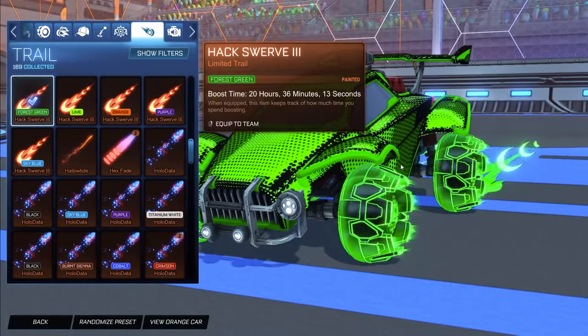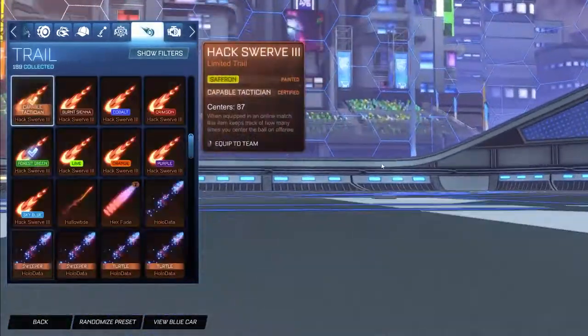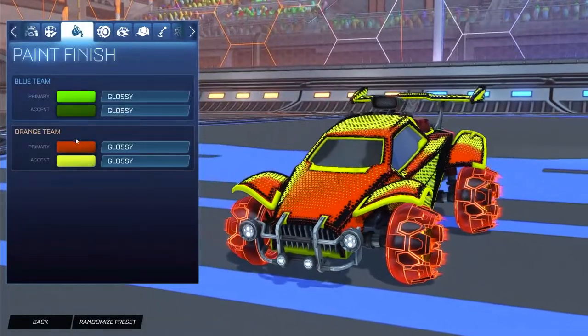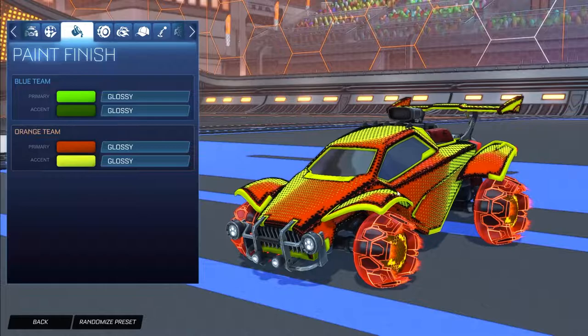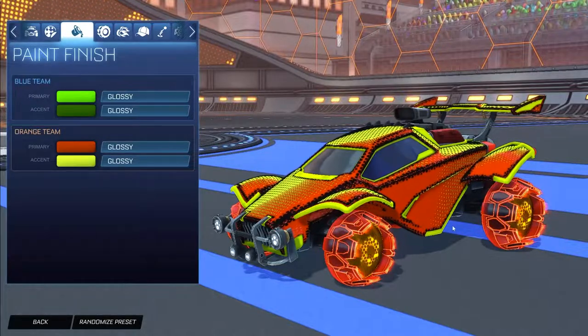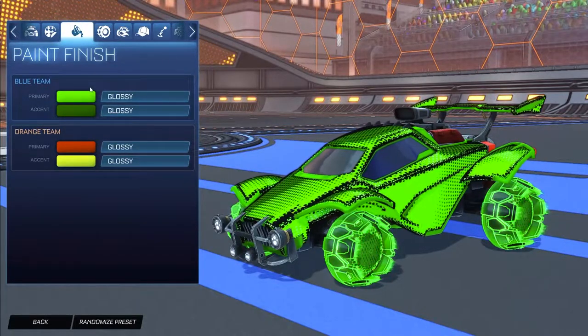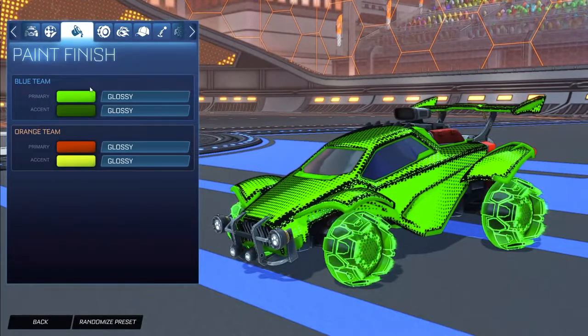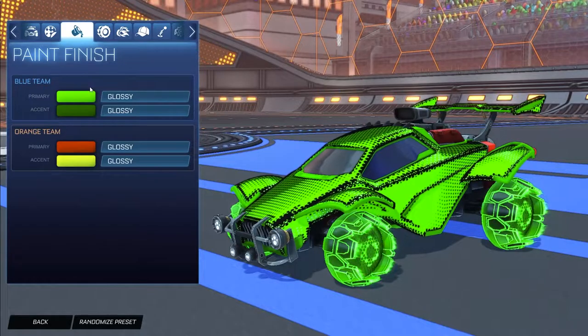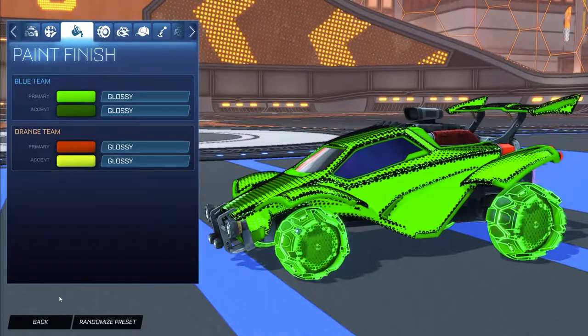For the trail we have Hacksworth 3 painted forest green for the blue side and saffron Hacksworth 3 for the orange side. The orange side has that crimson orange primary and saffron accent matching the inner rims of the Tree More Inverted wheels — it looks really good. The Screen Tone decal does its best to match the colors as closely as possible. For the blue side, that brighter forest green primary and darker forest green accent with the black going through the car looks really clean.